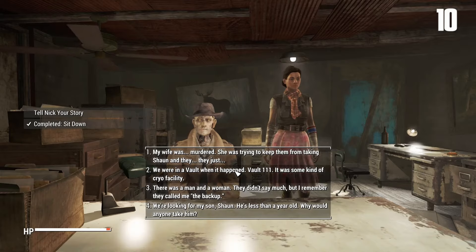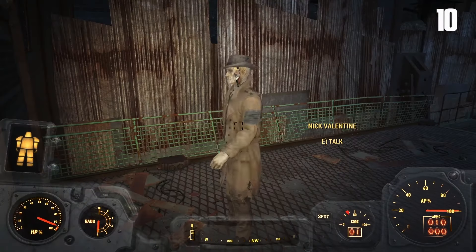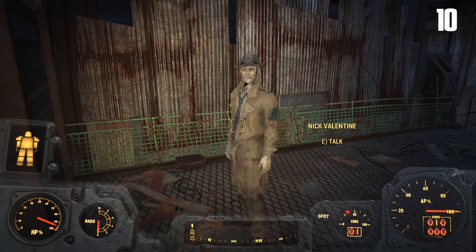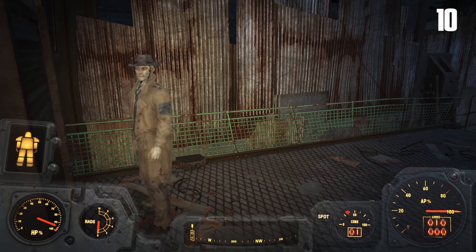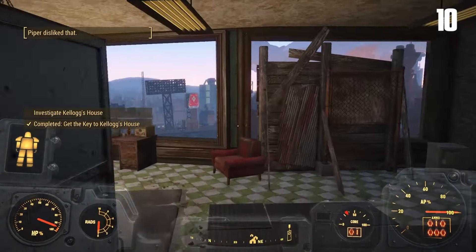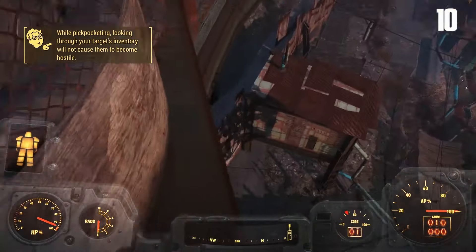Loot everything up, head back to Diamond City, talk to Nick. We all know how this plays out — we talk to Nick, go over to Kellogg's house. Easy enough. He can't pick the lock, even though his fingers are pretty much lock picks. So we have to go to the mayor to get the key since we can't pick the lock. Then you can either try to sweet talk the mayor, bribe him, or just do what I do and steal the key off of him. How a dude in a ton of power armor kneeling behind you steals a key out of your pocket — I don't know.